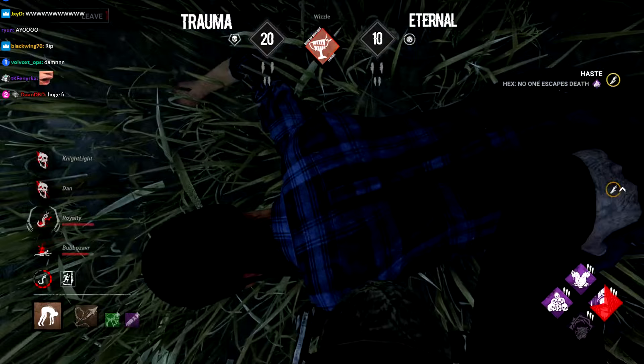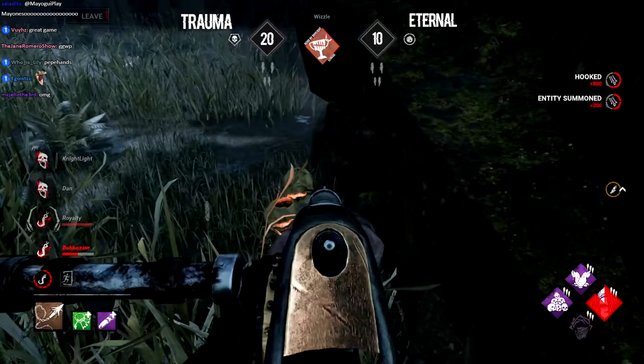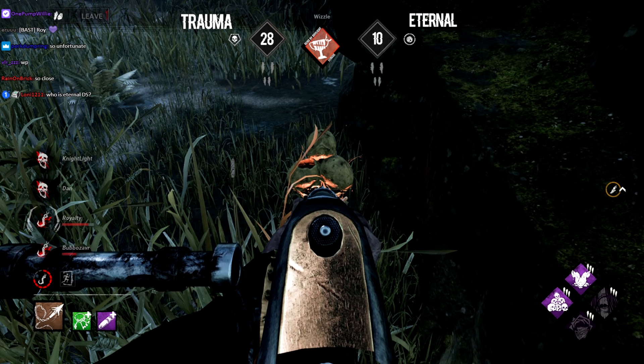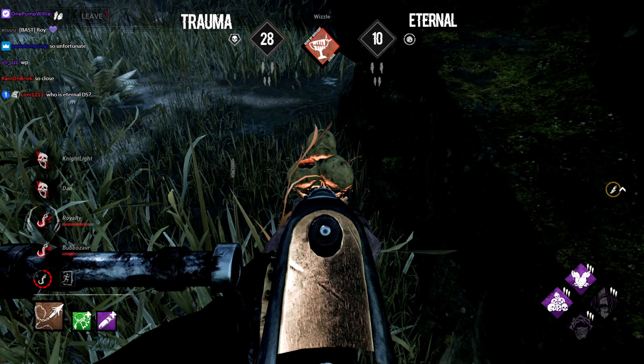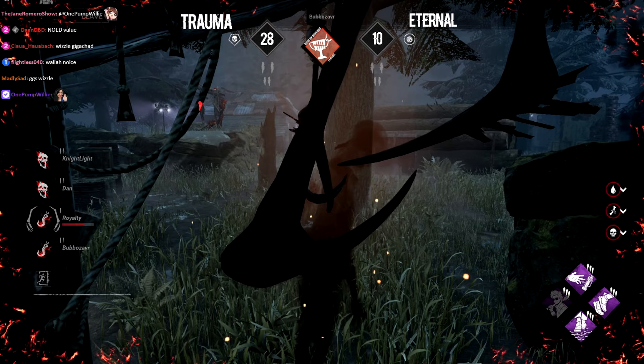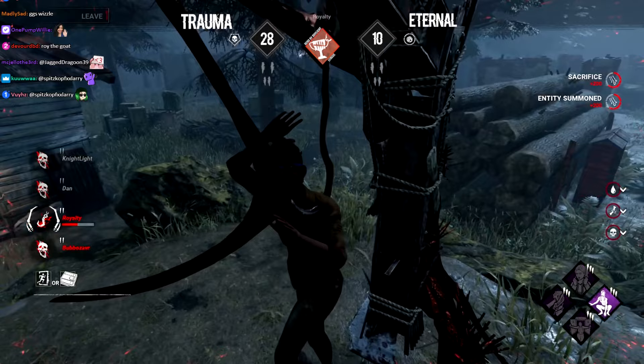Ten points for Eternal, but it will end in a 4K. This is so huge that Royalty got that done — the win condition now is that Trauma needs an escape in the next trial. Whistle really didn't want that last gen to pop, and even Call of Brine giving information — they just couldn't make it in those last seconds. Confirmed: Bubble and Royalty both on hooks, not going to lose a point to bleed-out roll. Full 28 to 10 here. Even though Eternal's score looks low, we're expecting them to 4K in the next set as well — Trauma has to get an escape, making a comeback very tough.